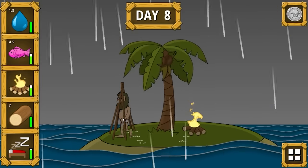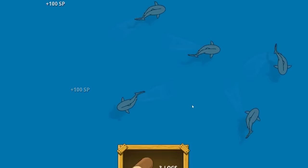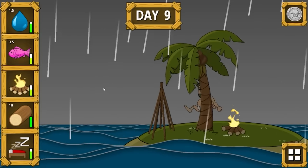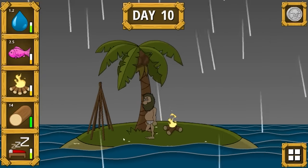I think my log count is full, so we're going to add some logs to our house today. Or maybe we're not, because he doesn't seem to want to — so we'll just find more logs instead. Day nine, it's raining again, and maybe because it's raining that's why we can't add logs to anything. Day 10 and we had a log wash up naturally, which doesn't happen very often.